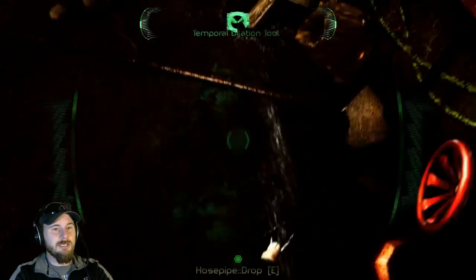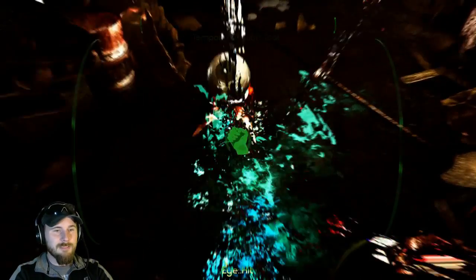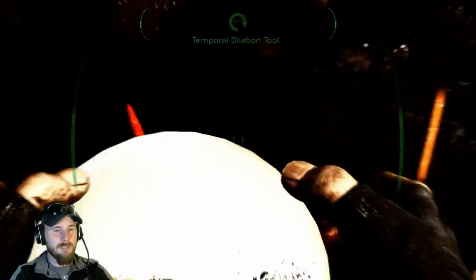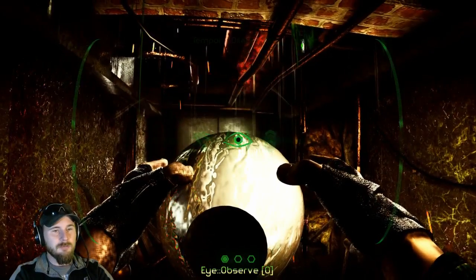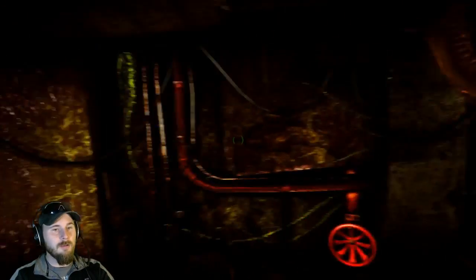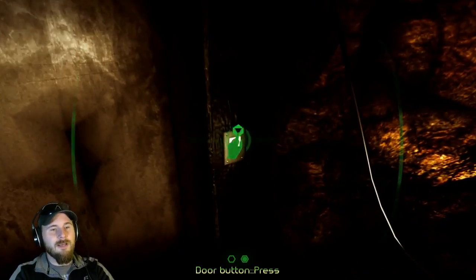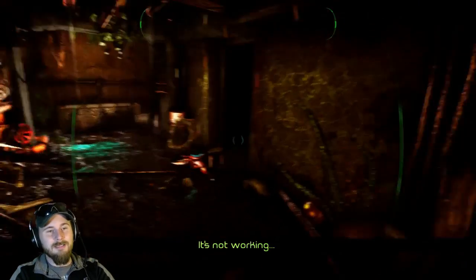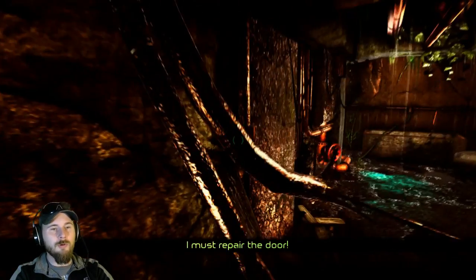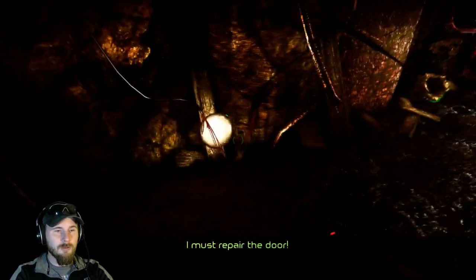I love how the blood in this game is this neon color — I think that's absolutely awesome. I'm going to pull his eyeball off and throw that across the room. As far as visuals on this game, I've got to give it a 10. There is a major frustration factor though, because a lot of the time you're hitting Tab and you're like, 'Oh man, I've got to repair the door — what do I do?' And things don't always show up right away.